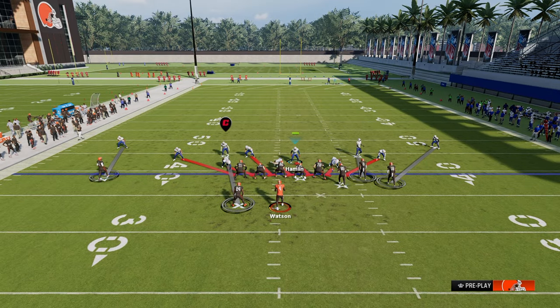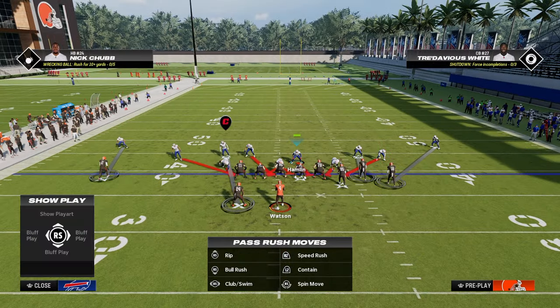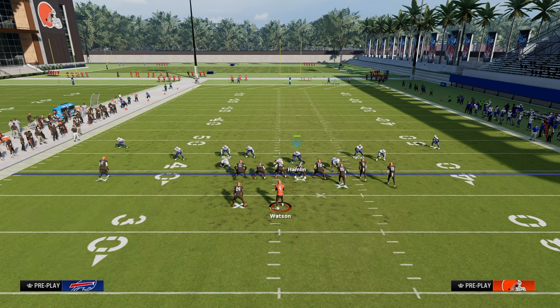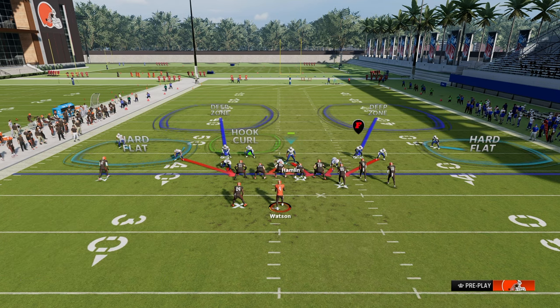Another thing you can do with spinner is kind of treat it almost like a DB fire. The way that I would treat this like a DB fire is you can leave the defensive line spread, or you can crash your defensive line inside. And from there, you can basically makeshift a DB fire if you're good with your quick adjustments.